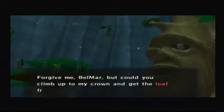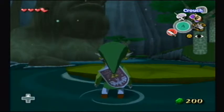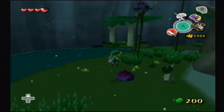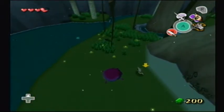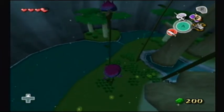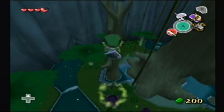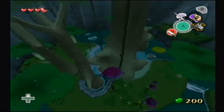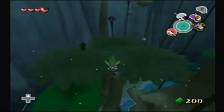Forgive me Belmar, but could you climb up my crown and get the leaf from up there? So now we have to climb all the way up on this freaky guy's crown. What we have to do is jump in here, and until you get the angle right, then you can tilt forward to go onto the next one — like that. I just want to make sure that's the right angle. Now let's go. This could be quite a tedious process, but if you get it done right — see, you want to make sure you always get onto a platform first.